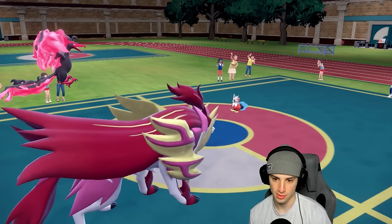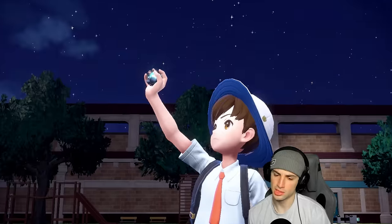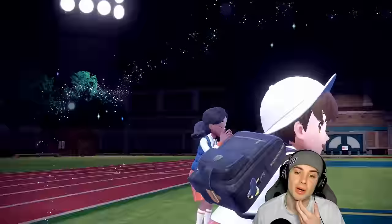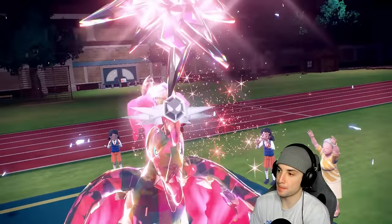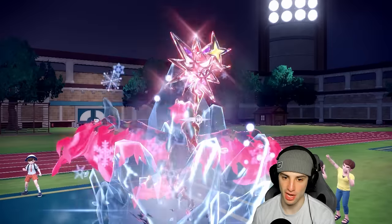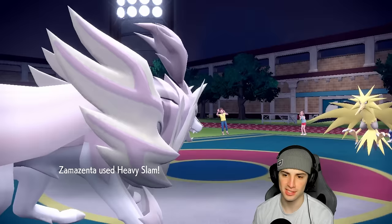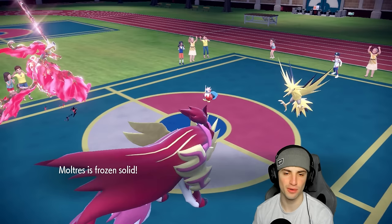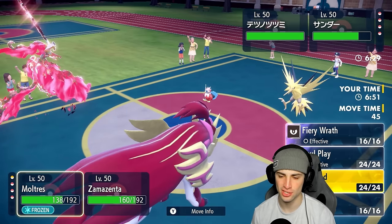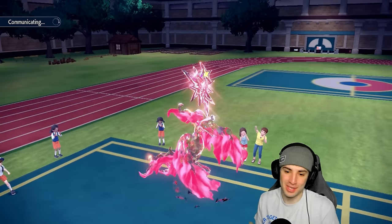Zapdos comes out. I'm going to Tera into Dark just so we lose the Ice weakness — I don't want to take a Freeze-Dry from this thing. We should be safe... nope, there's the Freeze-Dry! That's exactly what I was scared of. And I get frozen! Frozen solid — three turns in a row, one and two... Anna and Elsa, are you kidding me?! I hate this game.